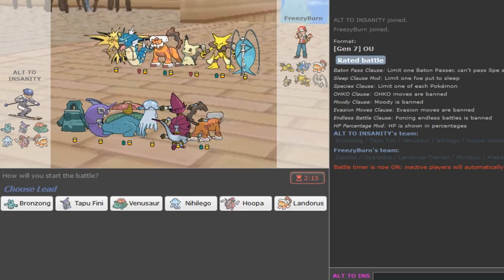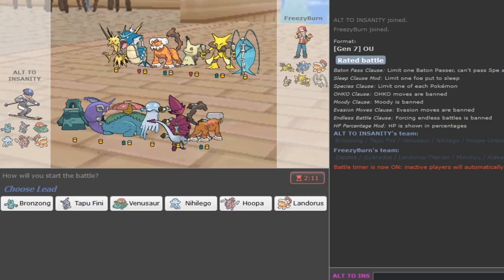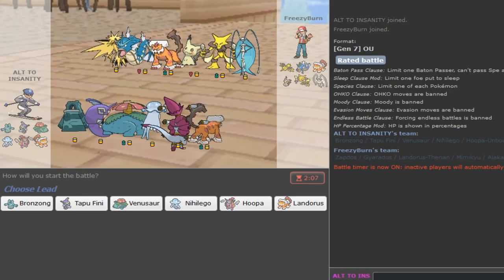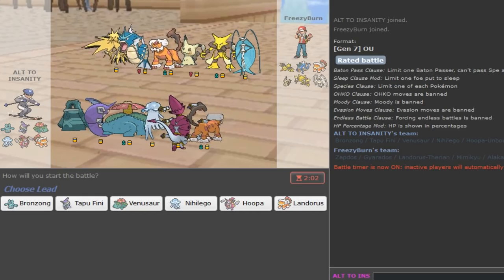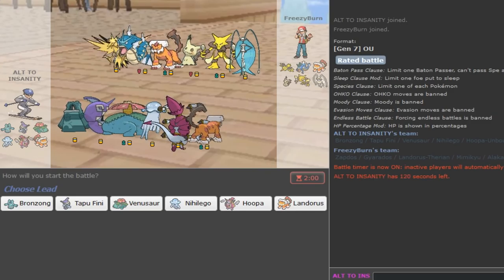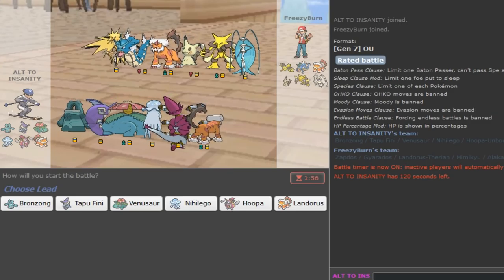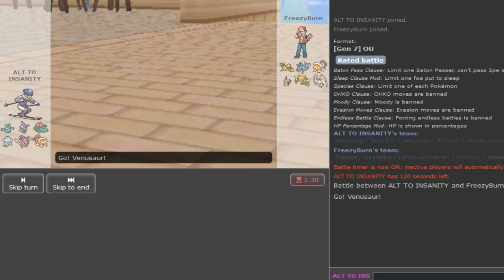He's probably Z-move Gyarados, but could be Mega Gyarados with Z-move, Mimikyu, Z-move Landorus, or Firmosa - he has a lot of options. I'm just gonna have to be careful and not get salty. I feel like I just could have played better in the last few games. Venusaur should be fine in this one.